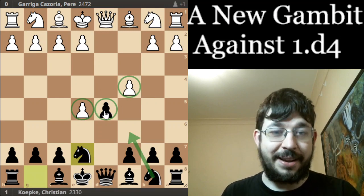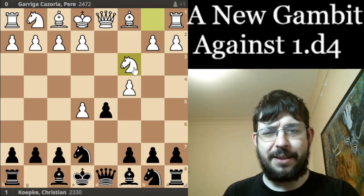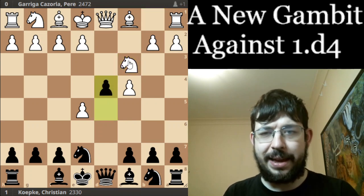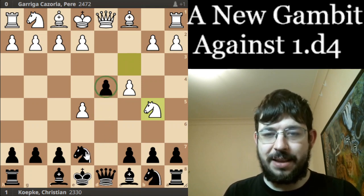The computer's top line is to play Nc3 in this position, which I don't think is a move you'll face all that often, but White can play it — they can go Nb5 and definitely try to cause some problems for the pawn on d4.